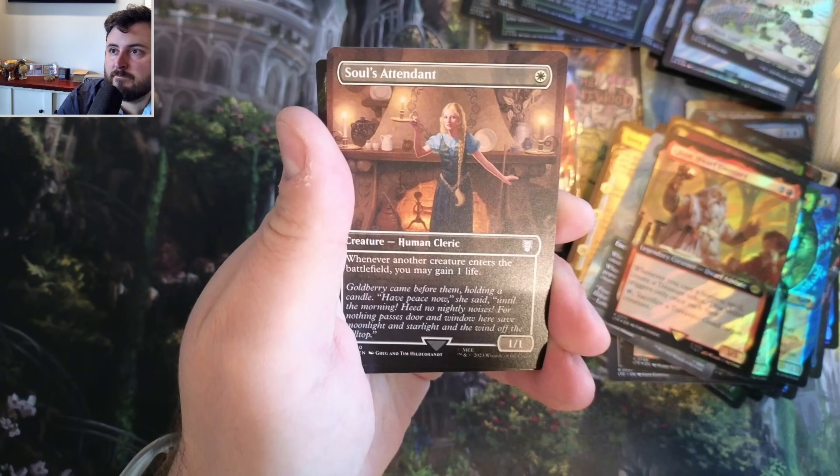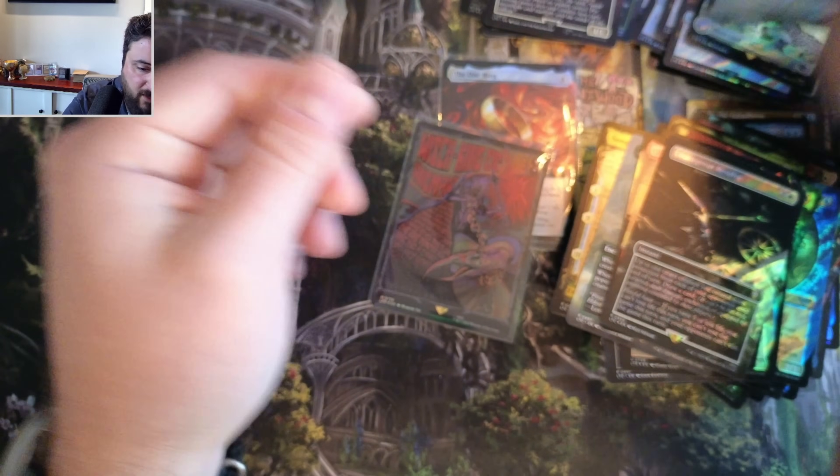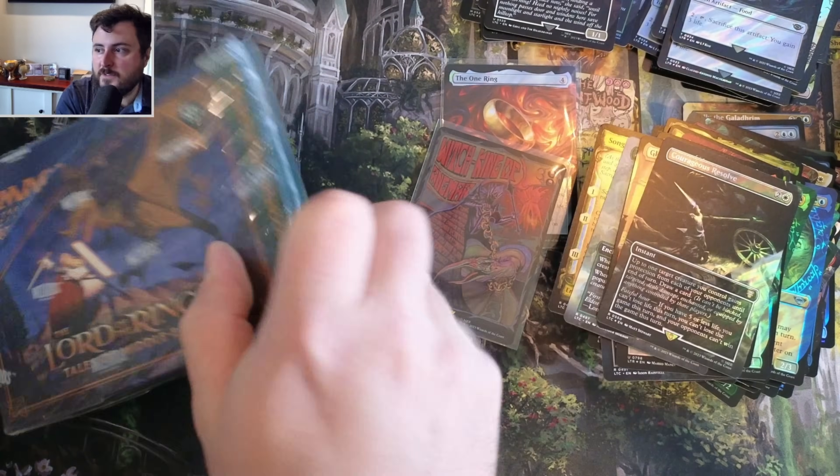What do we got? Attendant. All right folks, that's box one. Let's go to box two and let's do it.